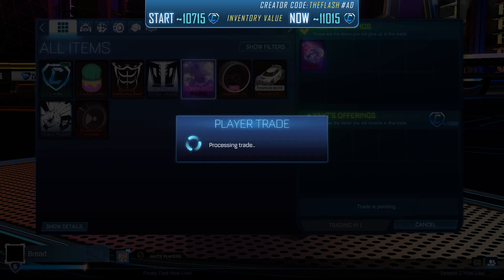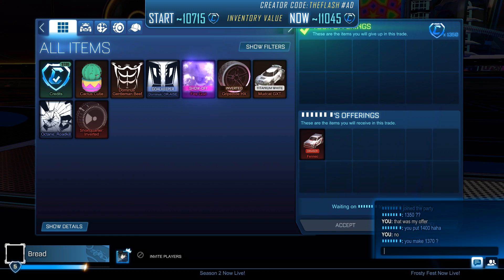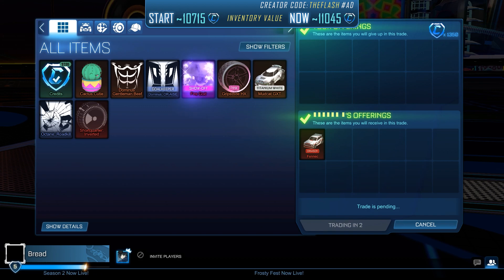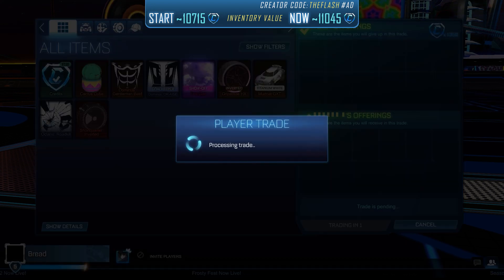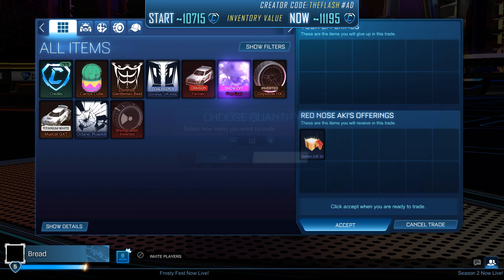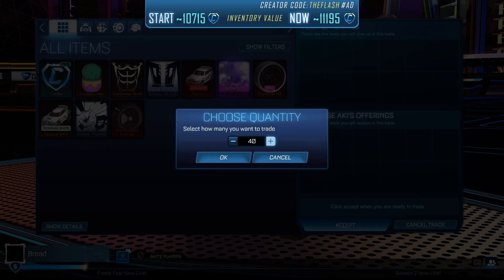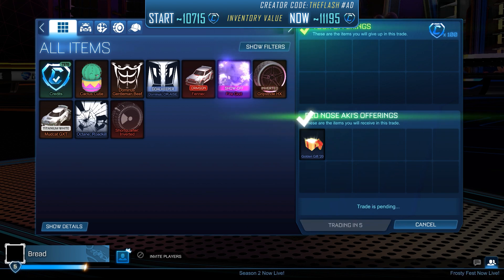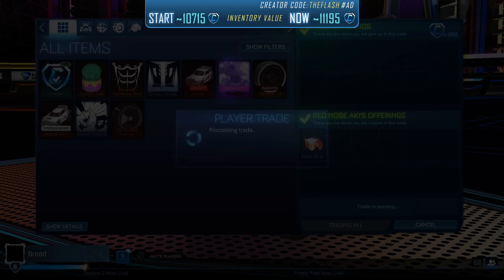We bought a Crimson Fennec for 1,350 credits, and it's currently selling for around 1,500 to 1,550. We also bought a Golden Gift for 100 credits, currently going for 150 to 200 credits. The good thing with Golden Gift items is that they're basically a second-tier currency — you can buy and sell items with them, and they're accepted by a lot of people. You can buy and sell them in bulk, so we'll try to get a few more first and then sell them all at once.